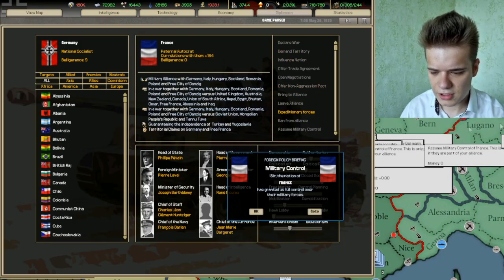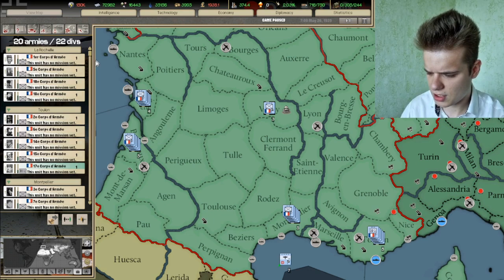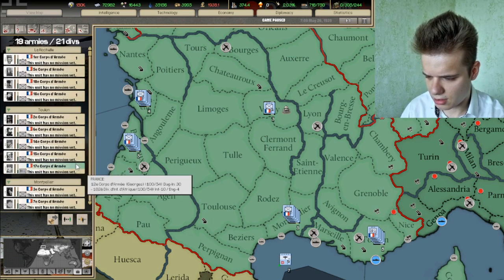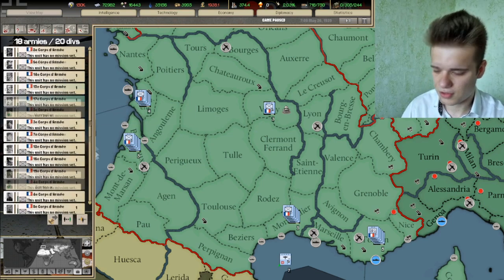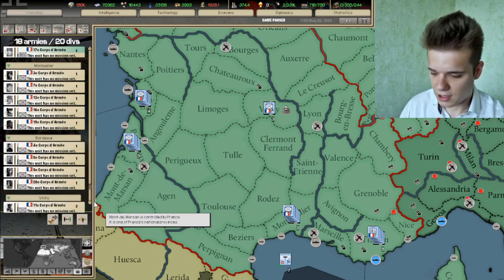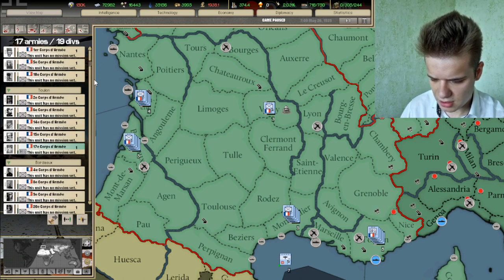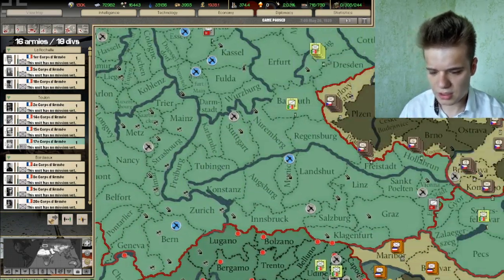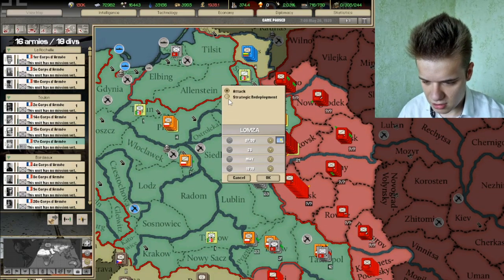Now what I'm going to do is control Vichy France. We're going to leave one unit on the coastal provinces since I don't want them to get naval invaded. They probably won't since I manhandled the Inaya kingdom, but it's better to be safe than sorry. So I'm going to take as many units as I can here, maybe take one from too long, and the rest of these units can probably go here to this Polish province.